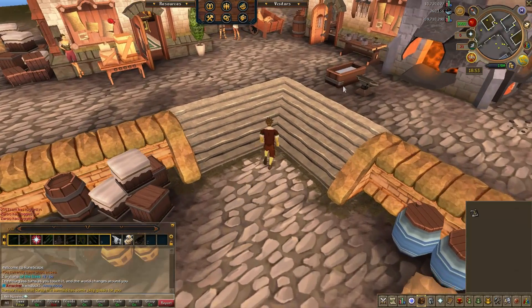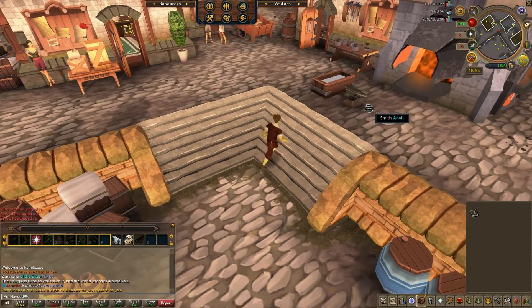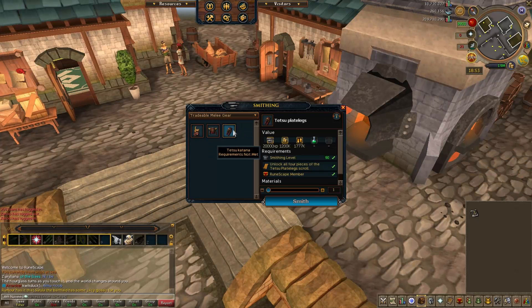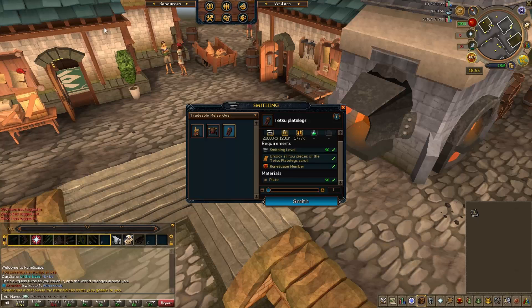Even though I did send out four boats, only about 2.5 came back with goods on average — about 1.5 would fail out of the four boats. My crew wasn't actually the best I could have, meaning sometimes I was focusing on resources to keep it a bit more realistic.